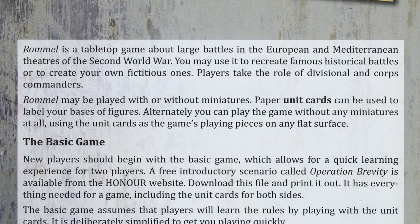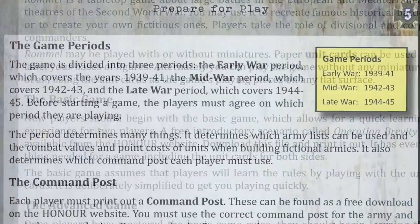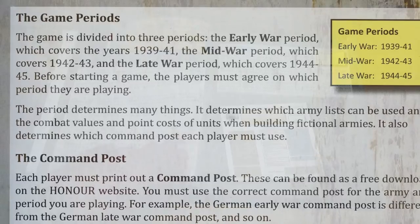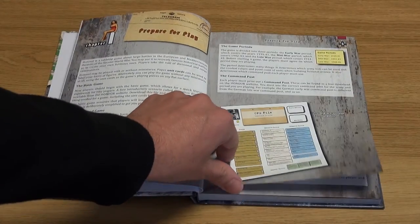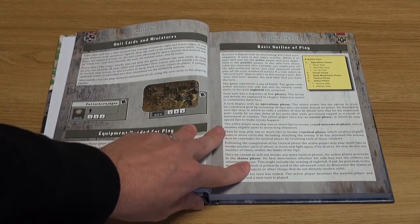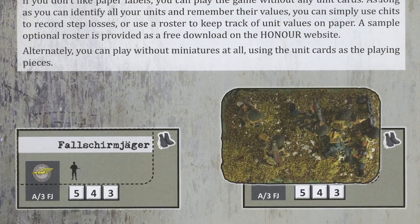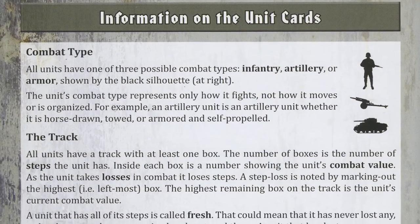This is a hardback book using high quality paper with a pleasing satin finish. Beginning with a brief discussion of the Desert Fox himself, the book then introduces the player to the game concepts. These include the unit cards, the game turn, table setup, terrain and zones of control.